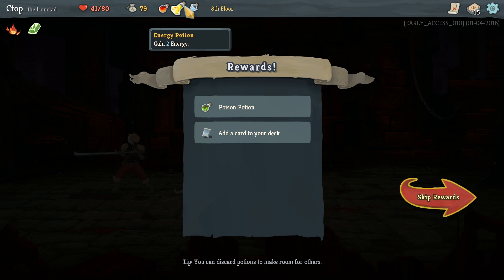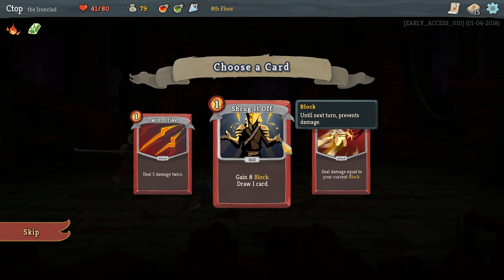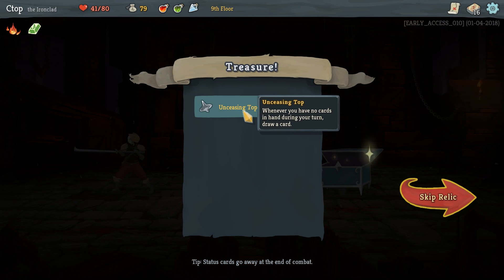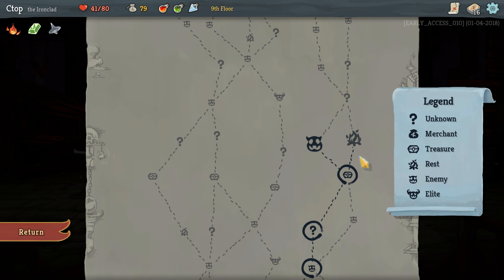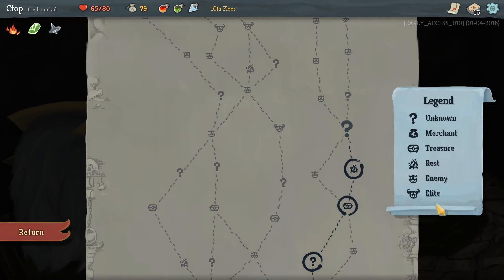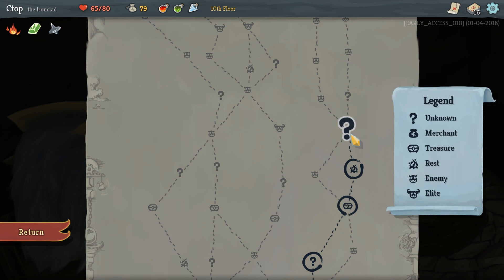We need to choose between removing cards. I should have used one of those potions — I always forget. Let's get rid of the shrug it off card and grab another. Oh we got a treasure chest! Unceasing Top — whenever you have no cards in your hand during your turn draw a card. That rarely happens so we're definitely going to rest — healed up to 65 HP. The game is early access and it's pretty dang good.